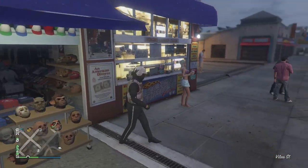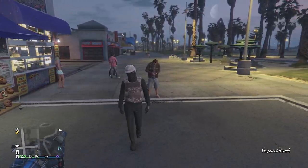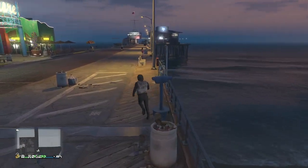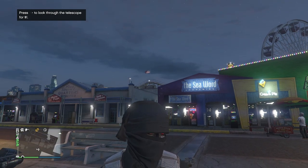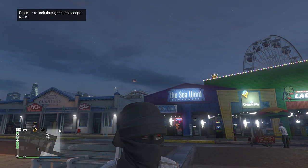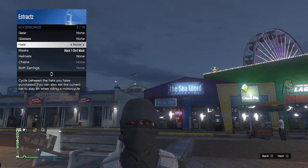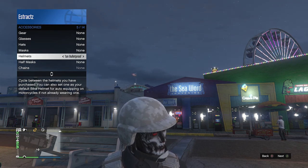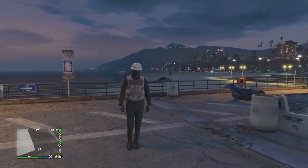Once you equip this mask, your glasses and helmet will come off. Now head over to the pier to do the telescope glitch and merge the glasses and helmet with this mask. Run past the telescope, hit right on the d-pad, your character runs in place then looks towards the telescope. With the recent update, your mask doesn't come off anymore. Pull up your interaction menu, go to Style, Accessories, then Helmets, and scroll through until you find the tan bulletproof. Your mask will come off — don't worry. After finding the tan bulletproof, put away your interaction menu, walk away from the telescope, and the mask and helmet combine together.